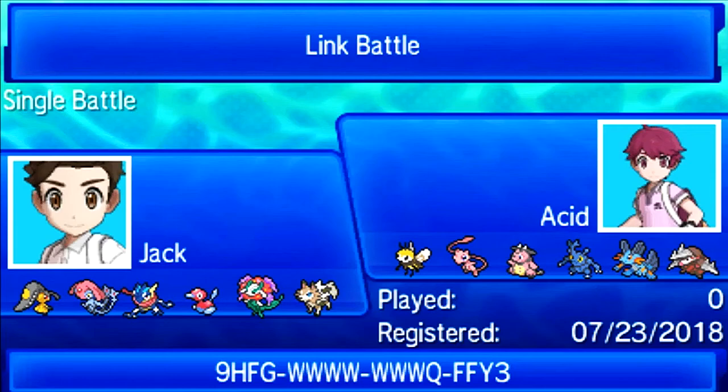Next, Special Defensive Florgis with Moonblast, Synthesis, Defog, and Giga Drain — just wanted grass coverage in case Swampert came, and Moonblast plus Defog is its main role. Then Mega Mawile with Play Rough, Brick Break, Baton Pass, and Sucker Punch. I originally had Rock Slide but switched to Brick Break to hit Miltank better and deal with a potential defensive Moltres. Baton Pass is going to be huge for momentum — the sooner I find the switch-in to Mega Mawile, the better.